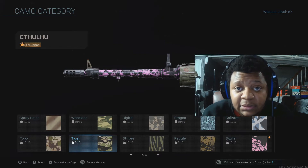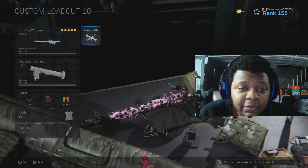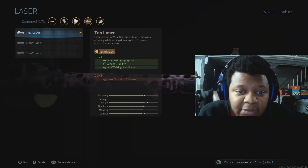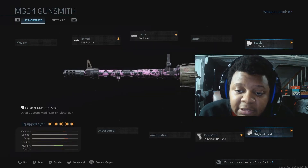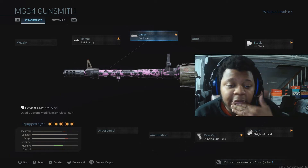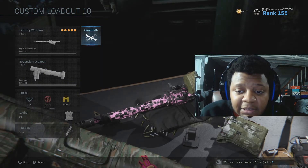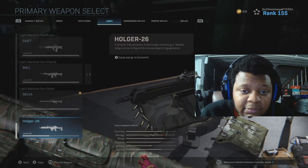This is a sleeper LMG. If you can handle the recoil and run these attachments — all the ADS type stuff like aim down sight speed, and then Sleight of Hand with no stock for movement — it's really good. It has a good fire rate and can outgun some people. I've been using this LMG and I've actually grown to like it. I think it's the best LMG, if not the second best.